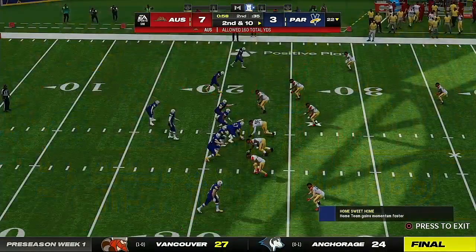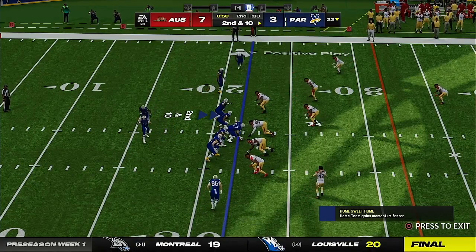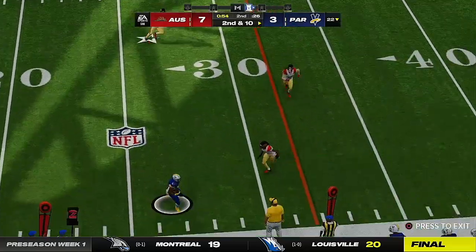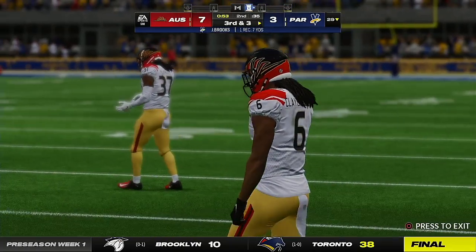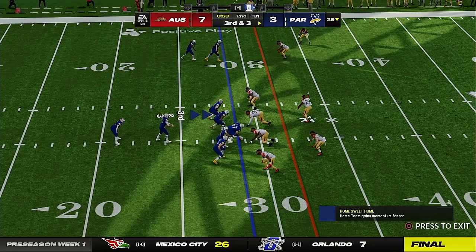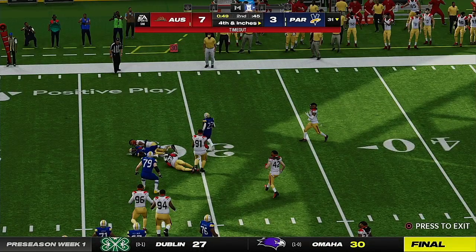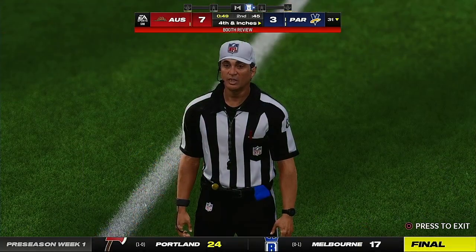A throw on first down winds up incomplete. After the incompletion, second and ten at the 20-yard line. Rush — throwing the out route incomplete — that's Brooks, and he gets it up just shy of the 30 to the 29 before going out of bounds. Third and three: here's Rush to throw — quick hitter, it's complete — and he's just going to be short, barely. Maybe by a half a foot. It'll be fourth and inches.